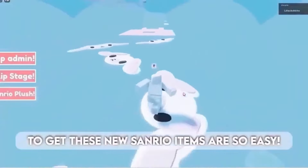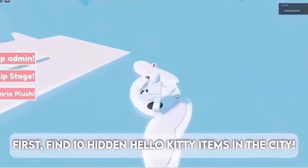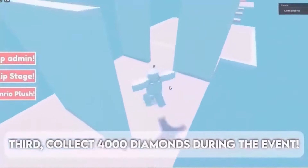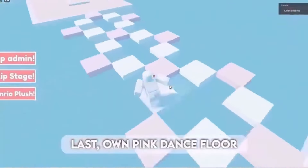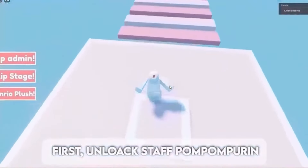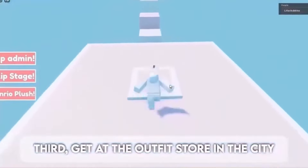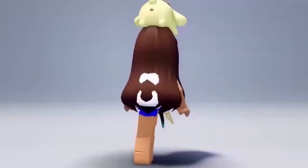Getting these new Sanrio items is so easy — let me explain how. First, find 10 hidden Hello Kitty items in the city. Second, purchase 10 party decor. Third, collect 4,000 diamonds during the event. Last, own the pink dance floor. For the next item: first, unlock Staff Pom Pom Pouring. Second, visit the outfit store in the city. Third, visit the outfit store in the city again. Last, visit the city store. Here are the free items.